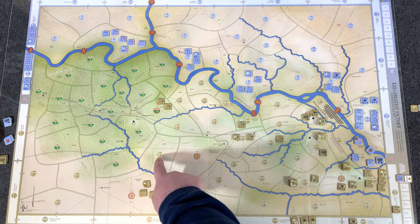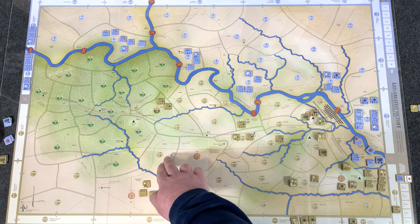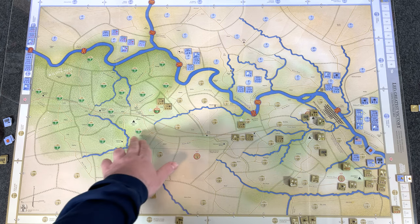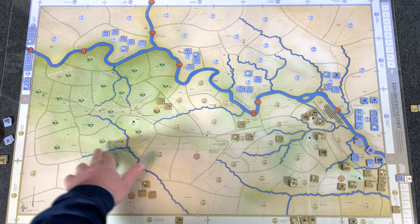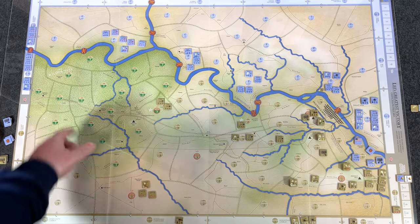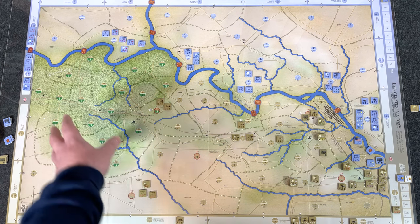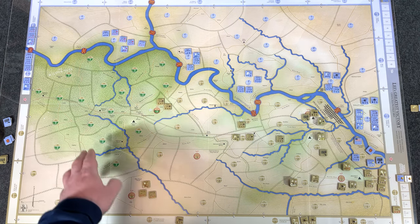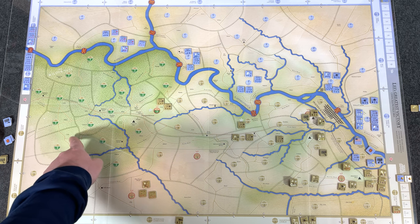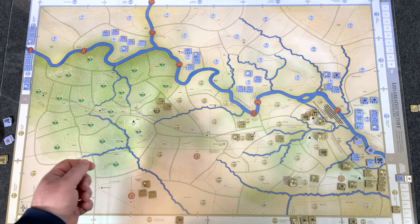Within each area there's a circle - the top number is just the area number (area 26, area 29, etc.) and the bottom number is the terrain modifier, which affects combat. The higher the number the better for the defender. Areas colored differently with green at the bottom for terrain and visible woods - that's the Wilderness. Generally you can move freely between areas, but in the Wilderness you have to follow a road. For example, you can't move directly from area 39 to 51 because there's no connecting road - the terrain was too thick for combat units.